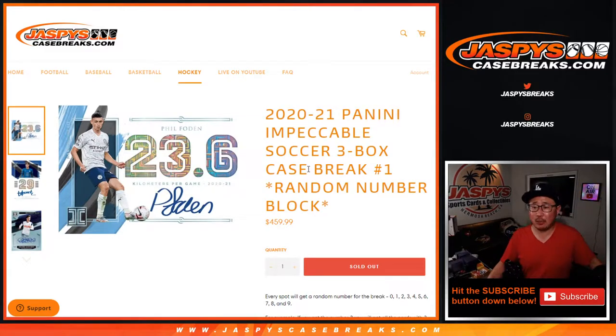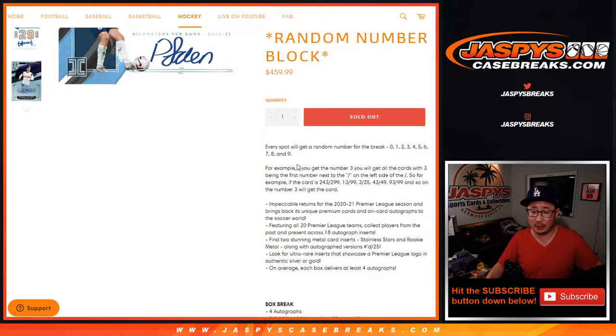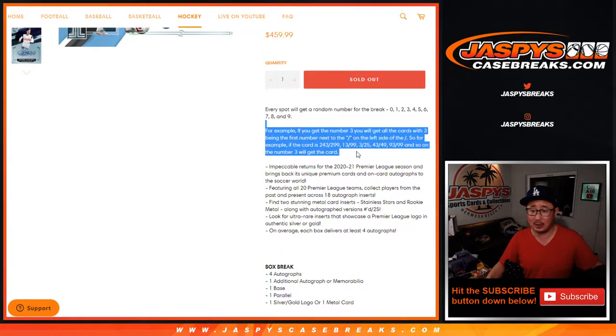Hi everyone, Joe for Jaspi's CaseBreaks.com — 2021 Panini Impeccable Soccer coming at you. We finally filled it: three box, random number block break number one. You often see these RNBs, these random number blocks, as a filler for other group breaks, but this is a full case random number block right here. This should be a lot of fun, especially with the quality we're going to see — not only Impeccable, but with soccer.